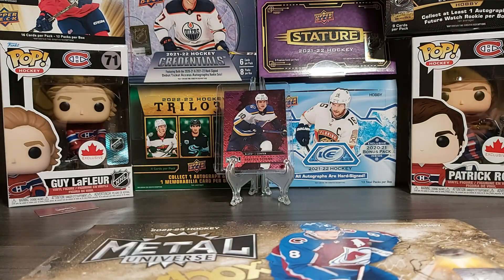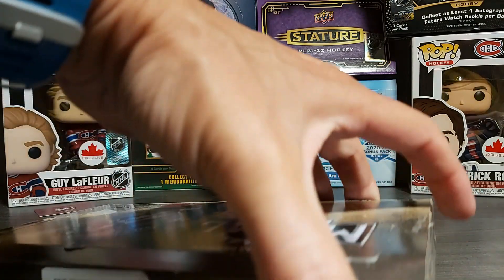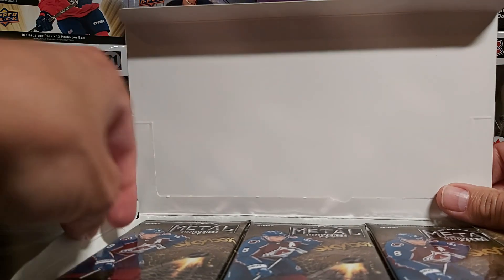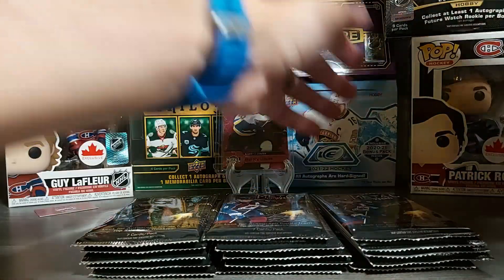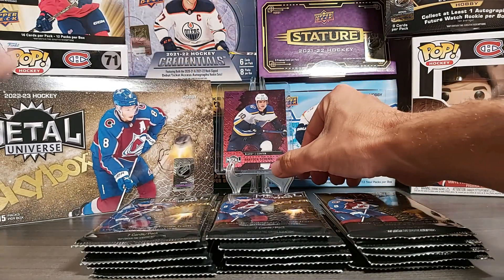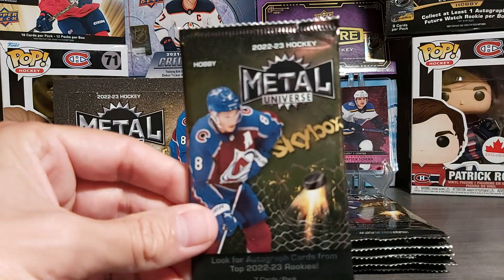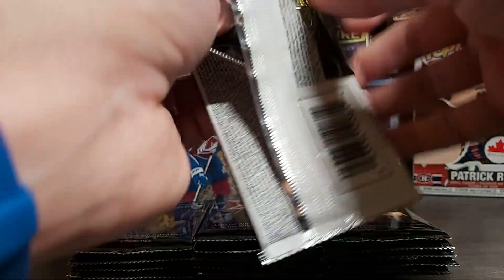Of course we'll be trying to get PMGs. If you saw my box of 2021-22, I was disappointed — I didn't get any. The product changed from 2021 to 2021-22 and 2022-23 is pretty much the same. Some inserts have changed but it's still tougher to get Precious Metal Gems. They did add some Precious Metal Gem Retros in this product, and there's also Jambalayas to look for. Let's start with the first pack.